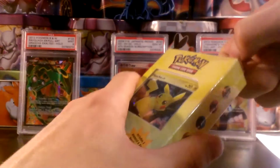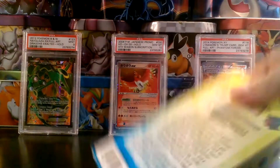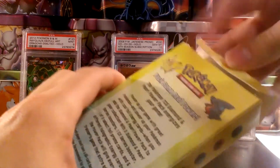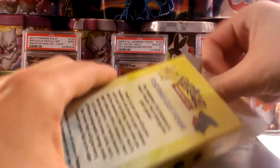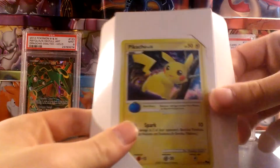I got this as a Christmas present — very nice. Let me take it off camera and crack into the plastic here. I have opened up one of these on my channel before, but it was the Gible pack which had a foil Gible card instead of a foil Pikachu card, which I'll show you guys right now.